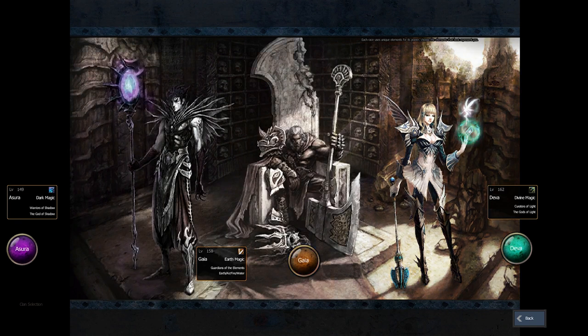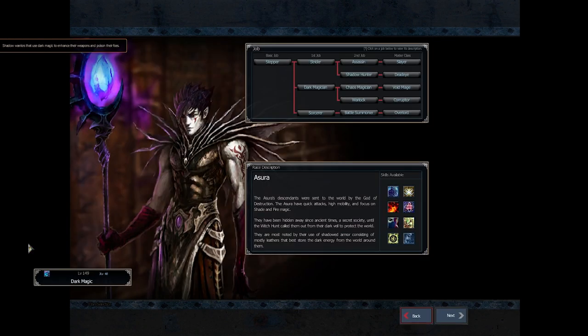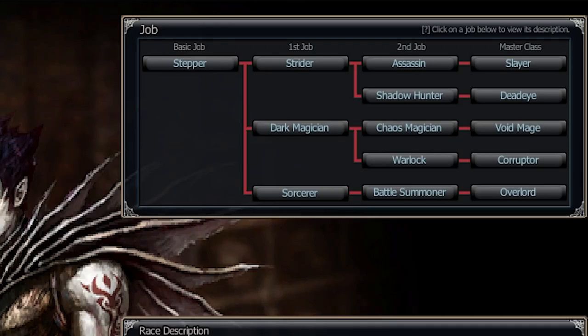Now, those are the descendants of the God of Destruction. Great race in many ways. We have the three base classes: your Warrior, your Magician, and your Sorcerer or Pet class. When you look at the Strider, which is your Warrior side, you're gonna have the options of going Assassin and Slayer, which allow you to use double swords or double daggers. Or you can go Shadowhunter to Deadeye, which is your Crossbow class — distance attacks, etc.